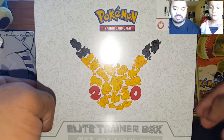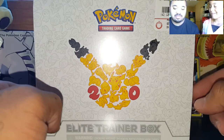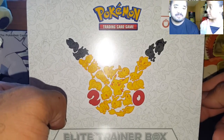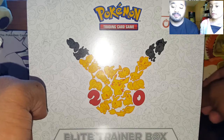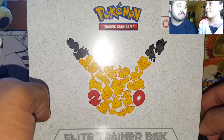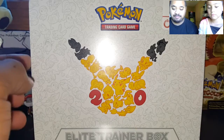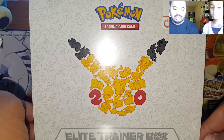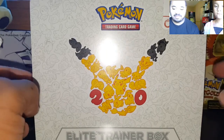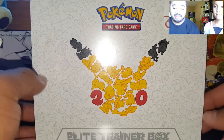This is our second Generations one and will probably be our last Generations Elite Trainer Box. We'll probably be doing a couple of the two-pack ones, but none of the Elite Trainer boxes. We're hoping for Jolteon, Zapdos, Charizard, and Mega Charizard — and Vaporeon too. Before I forget, I did get this from GameStop. They had a trade-in special where I traded in a couple games, and long story short, I got this for free. Let's get into this box.